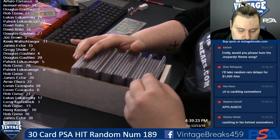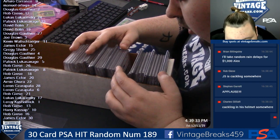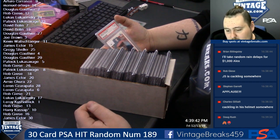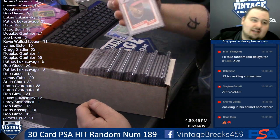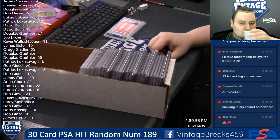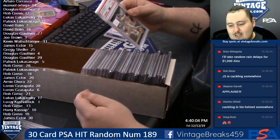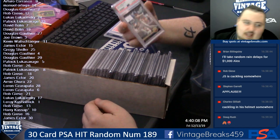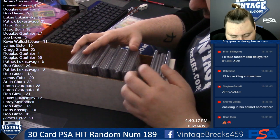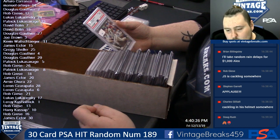Doug G, card number two: you have a 1993 Upper Deck Mike Piazza, PSA 8 — there you go. Rob G, card number 12: we have a 1991 Ultra Update Jeff Bagwell, PSA 9.